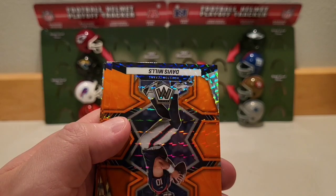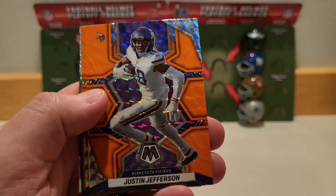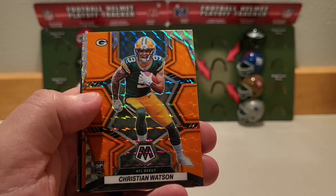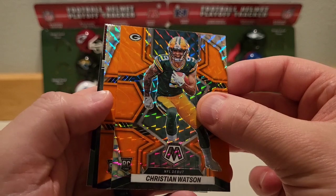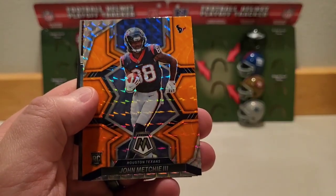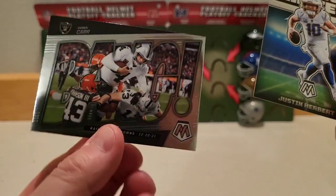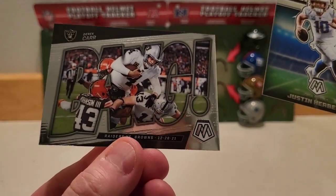See how we do with our reactive oranges. We've got Davis Mills, Justin Jefferson, and a nice one — NFL debut, Christian Watson on the rookie debut. Another rookie for the Texans — John Metchie III. We're going to end with Touchdown Masters: Justin Herbert, and a bang — Derek Carr, Raiders versus Browns.